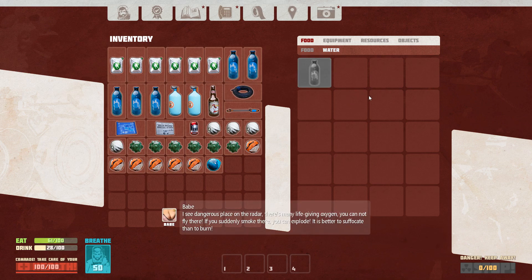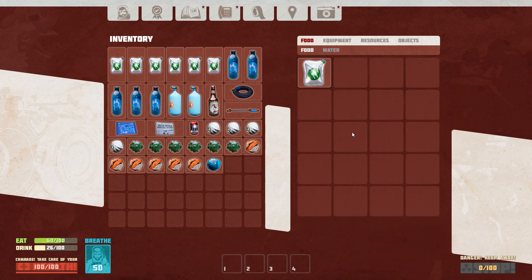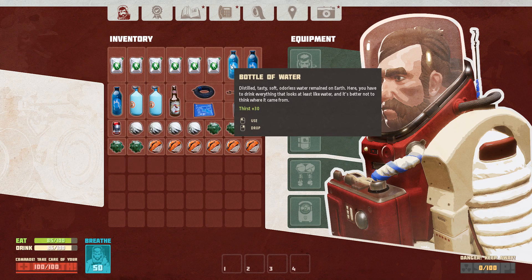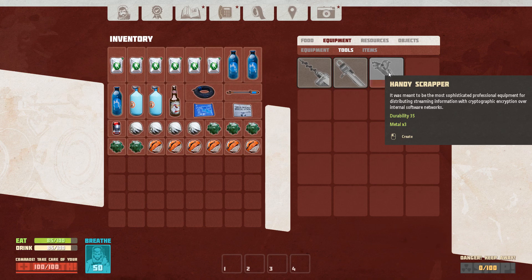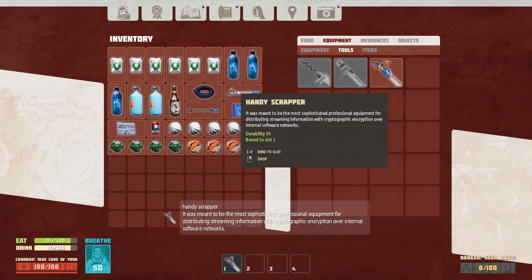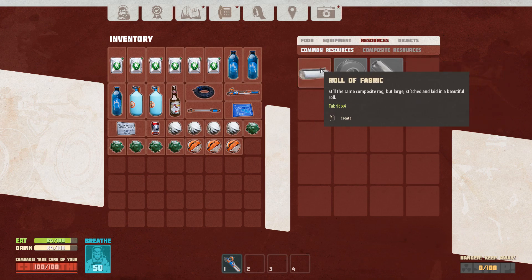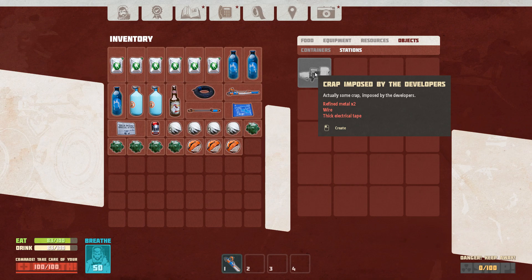Let's eat and drink here. The babe says: 'I see a dangerous place on the radar, there's many life-giving oxygen - you cannot fly there. If you suddenly smoke there you can explode. It is better to suffocate than to burn.' I love this game. It's early access, very early access, so we're not going to be able to complete it yet, but we're going to have some fun with as much as we can.